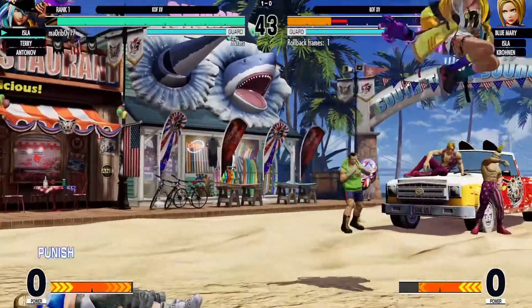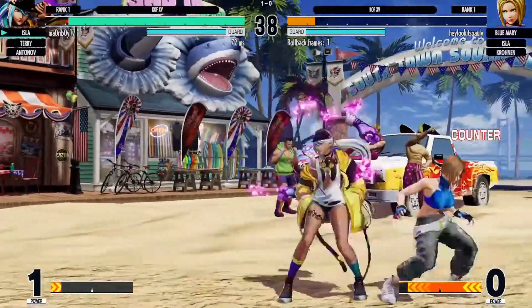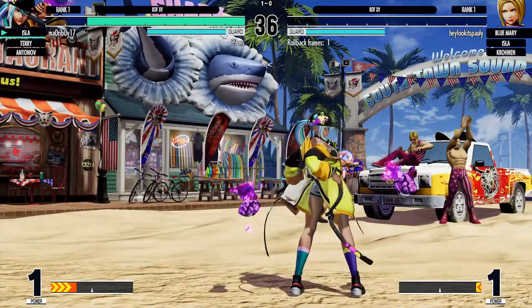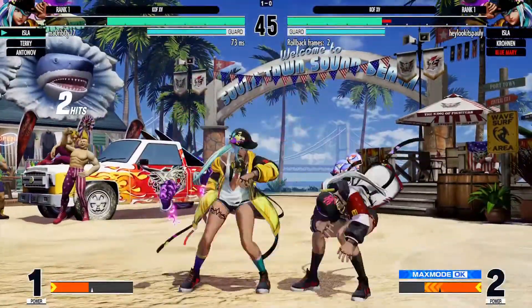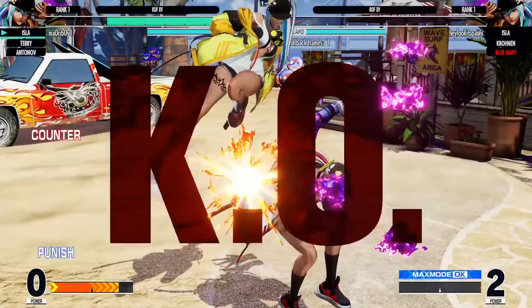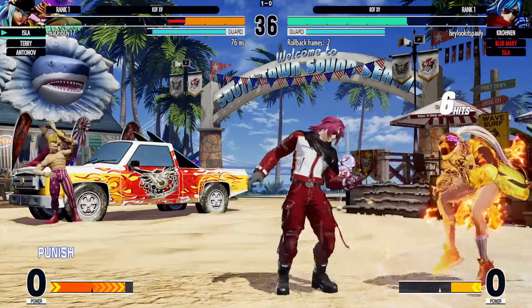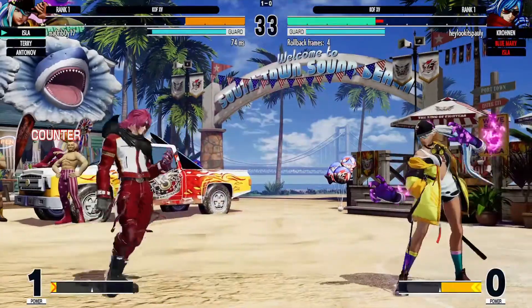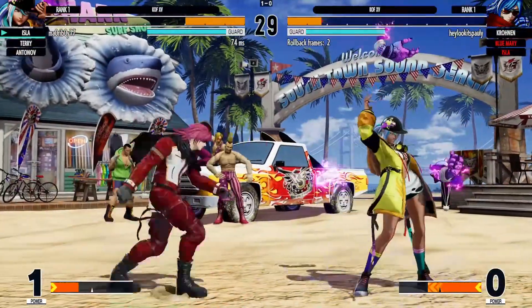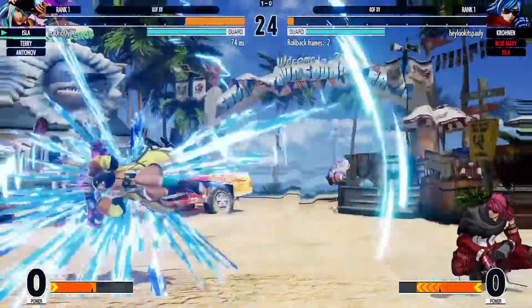The max gauge itself is much larger, and for certain characters you can cancel level 1, level 2 advance cancels, or you can level 2 delay and then do another level 2. It is possible to do a touch-of-death combo with quick max mode activation, but these combos begin from default max mode activation — you just activate it in neutral, and with default max mode you get double the damage. Because the timer also lasts longer, it's possible for certain characters to do a level 2 into another level 2.